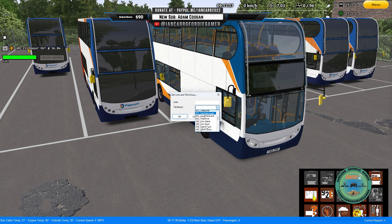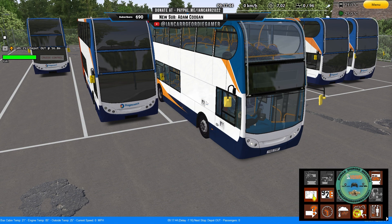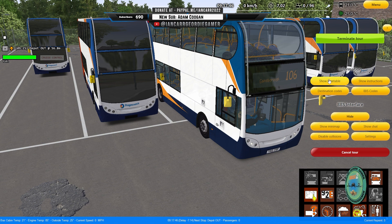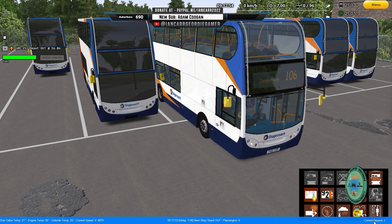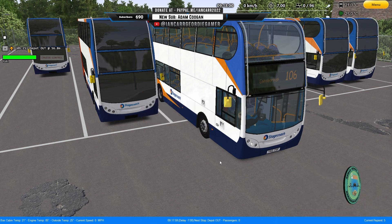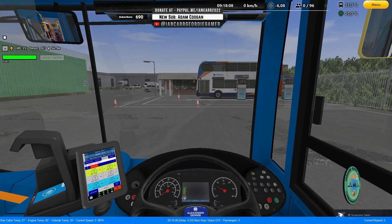So we're in the 106. Just double-checking on the timetable - it is indeed the 106 to Gainsborough. We're in the traditional Stagecoach repaint. You can get this mod from Clubby Cross on fellowfilms.com - I will leave a link in the description.